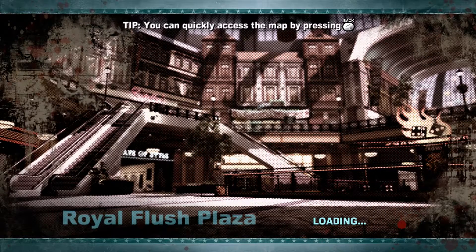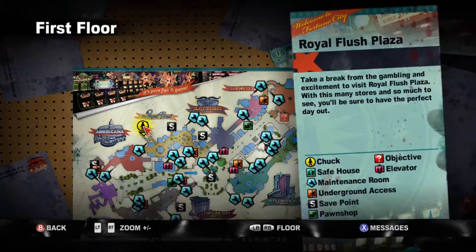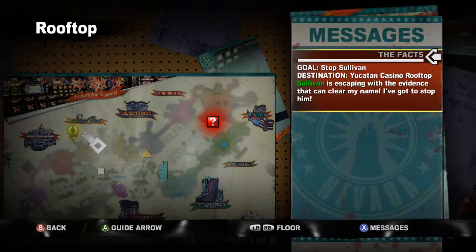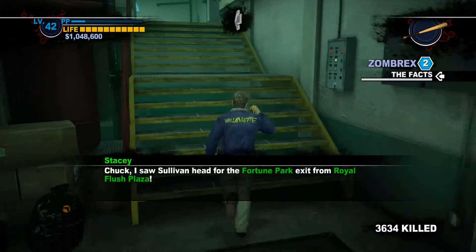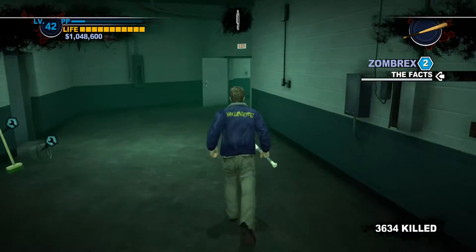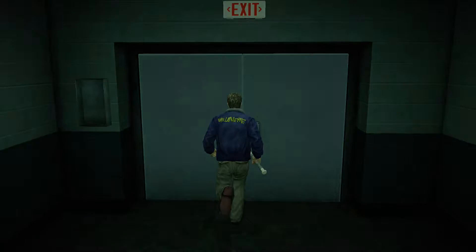Now we're going to head out and take him down. He's essentially heading to the Yucatan rooftop, I believe. We've got to catch him up there and finish him off. He's the last standard fight in the game unless you do overtime mode — and since we fulfilled the other requirements, we will be doing overtime mode on this playthrough. It's not technically canon, but I have actually never done overtime mode before. Overtime mode is hard — I'll say that.